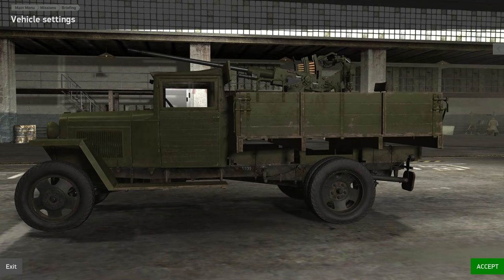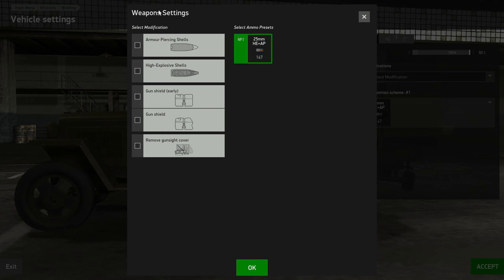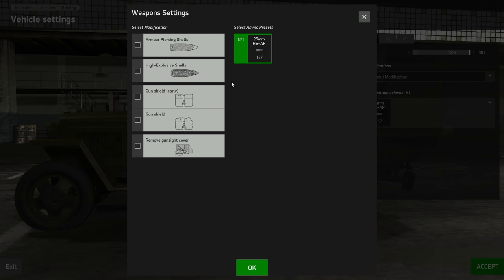In this video we're looking at virtual drivers — in this case it's Requiem — and we'll look at how to use the GAZ anti-aircraft truck which was just released. In the hangar it has the same kind of options as you'd expect on airplanes. You can adjust your fuel, there are some modifications available — you can have an all-armor-piercing loadout or an all-high-explosive loadout, and you can set up some gun shields or remove the gun cover for more visibility.